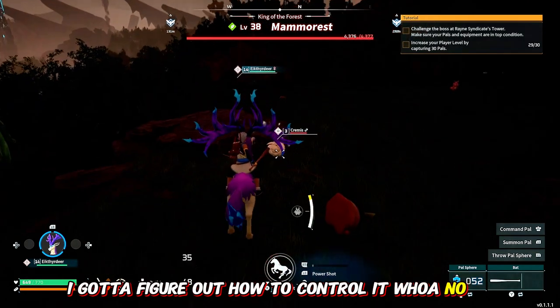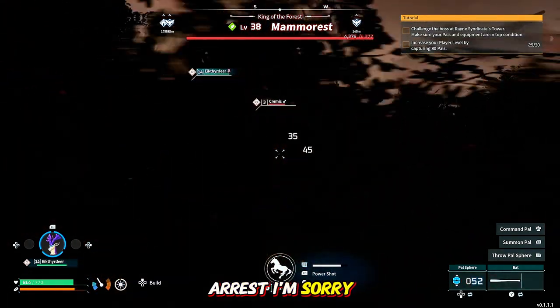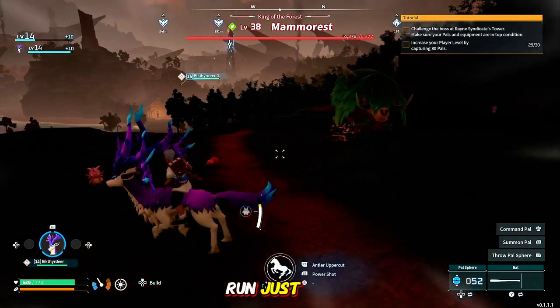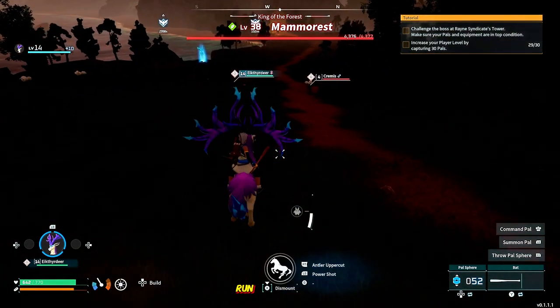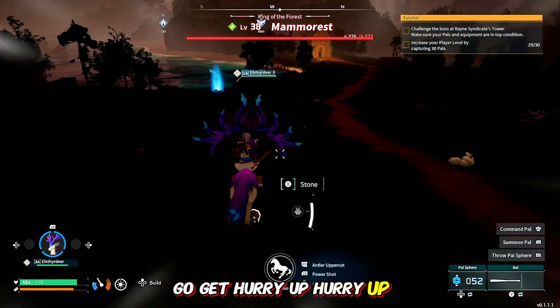Whoa — no, no, we don't want to mess with you, buddy. I'm sorry. Leave me alone, you're too high level, you're going to kill me. Run, just run! We don't want to mess with this dude — he's level 38, holy crap. There ain't no way I could take him out. Run, boy, just get out of here!